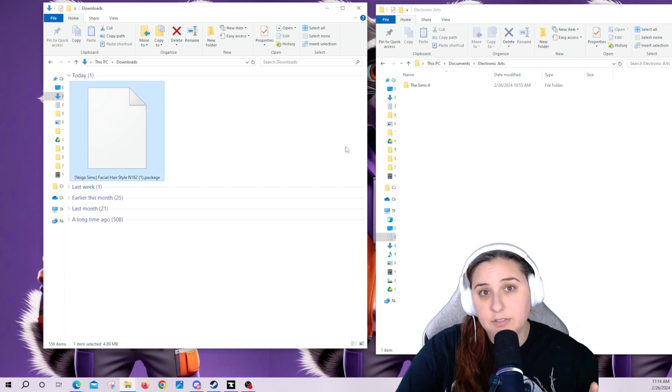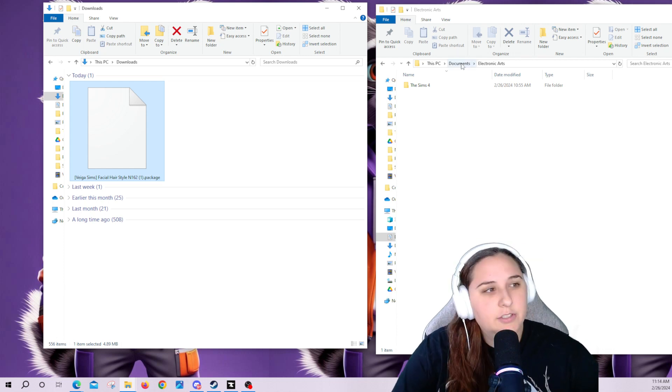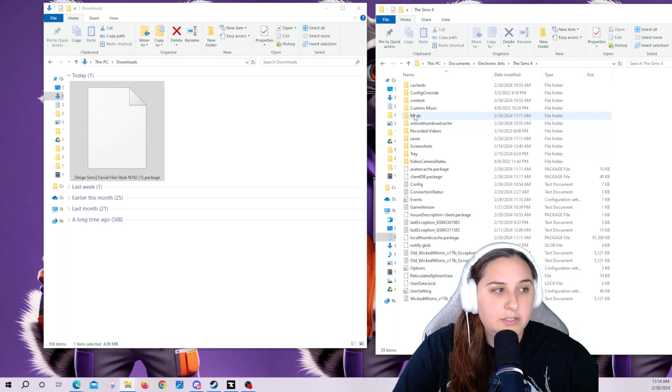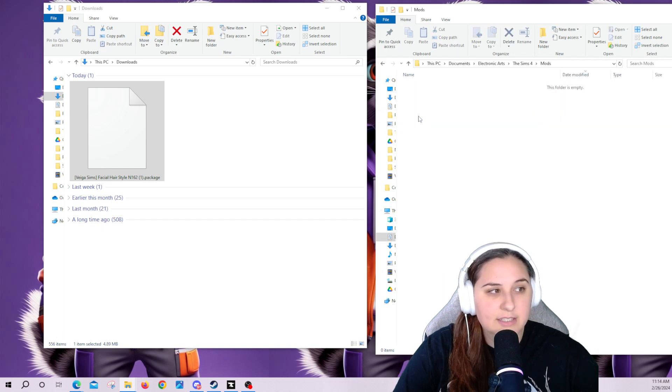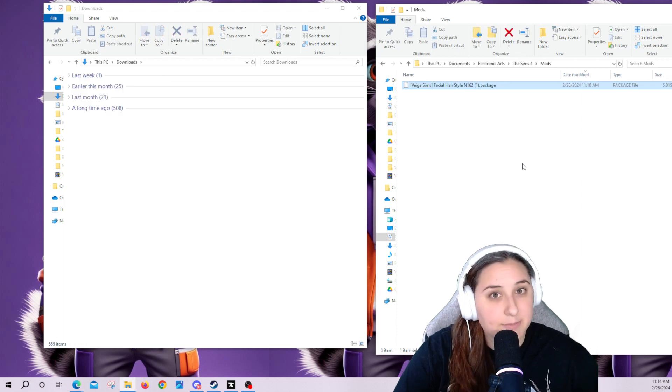Now to add these files into your game, you need to take your package file and throw it into your mods folder. Now you may be wondering where's my mods folder — here you go. You're going to go to Documents, Electronic Arts, Sims 4. And then from here you're going to have a folder called Mods. Double click on Mods and then take your package file and click and drop. That simple.